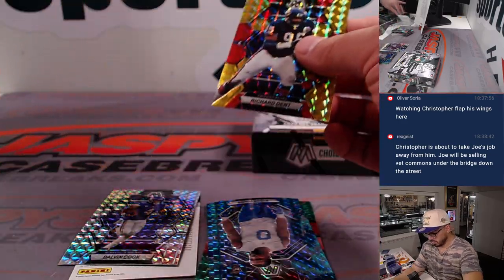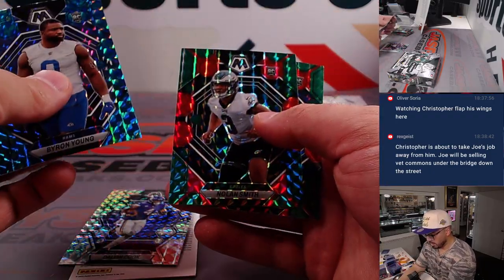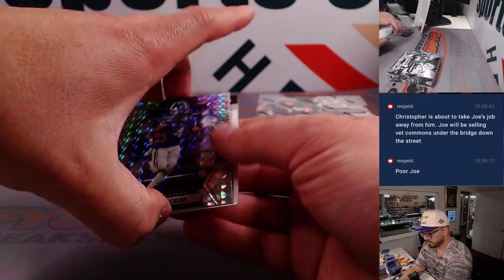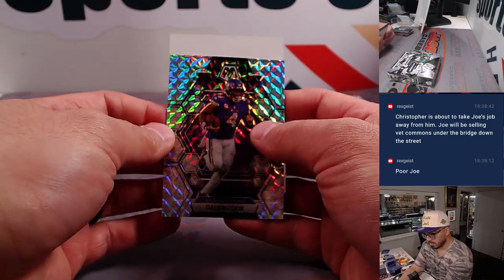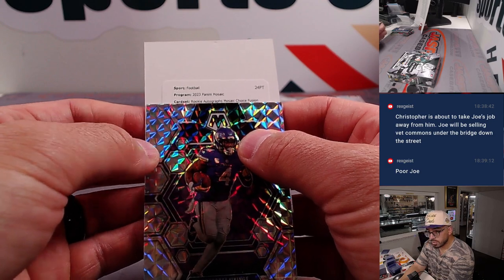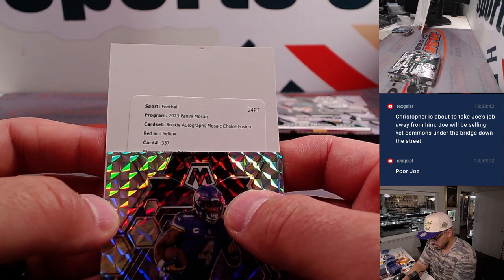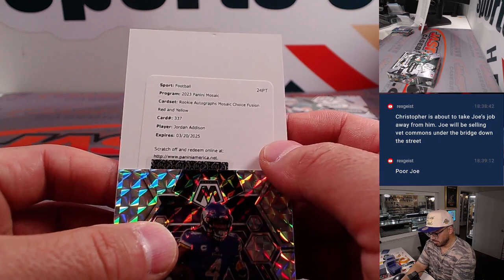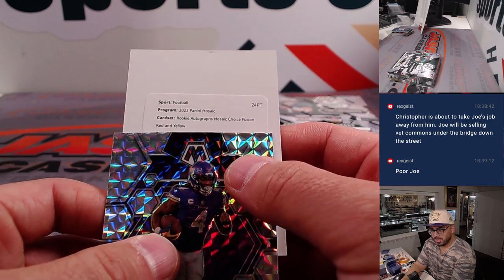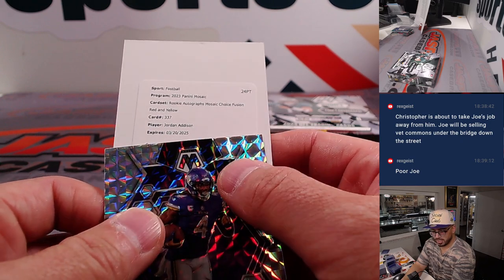Richard Dent — Legends. And we have Byron Young, Nolan Smith, and Derek Hall — three awesome rookies. So you may ask, what is behind this Dalvin Cook? We're about to find out together. Rookie Autograph Mosaic Choice Fusion — let's see if you guys can see that real closely. Red and yellow. Jordan Addison redemption auto. That one's got me shaken — I finally get to pull an amazing redemption. Minnesota Vikings. Congratulations, Andrew, on this one.